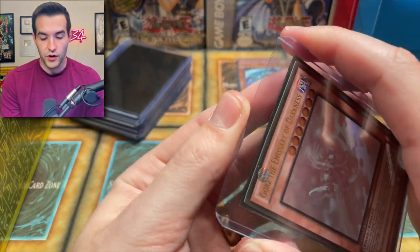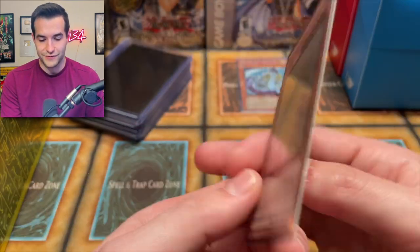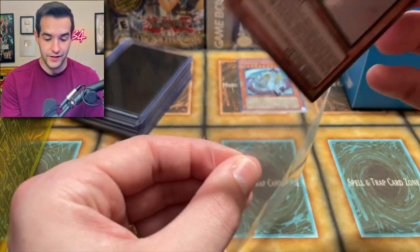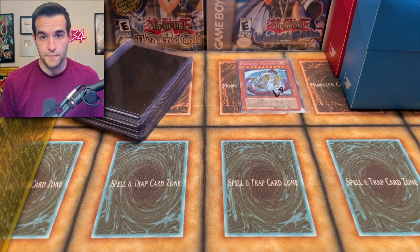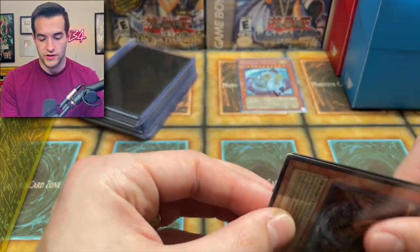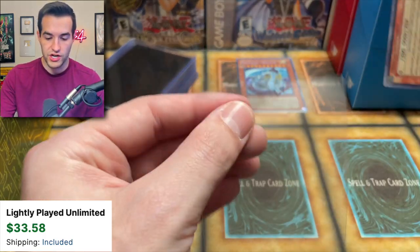Gorz the Emissary of Darkness — we know this guy's not going to be amazing because they come out of the pack with a bunch of scratches. There's definitely some scratching from Gold Series, but still honestly a pretty nice card overall — maybe even near mint. Spoil scratches don't knock you out from sevens and eights at PSA with that kind of stuff, so near mint I would say. Next we have a Rainbow Dark Dragon, very cool from Phantom Darkness. It appears to be lightly played with the scratching on the back.